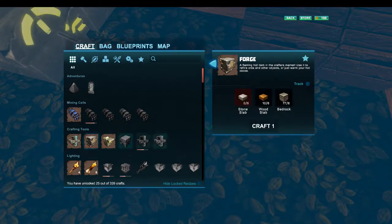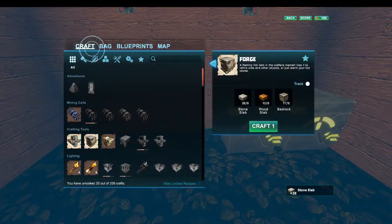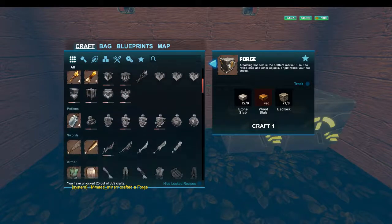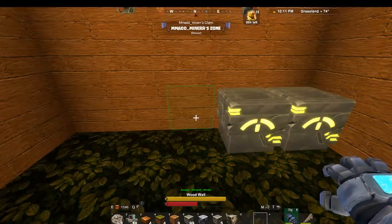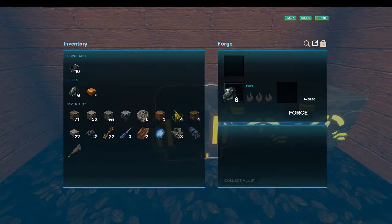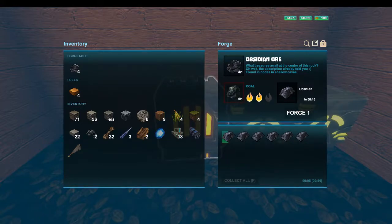So we need to build a forge. I need stone slabs - I think I do. Stone slabs, there we go, build a forge! We built a forge. The forge looks like it's going. You need coal to actually smelt stuff too.